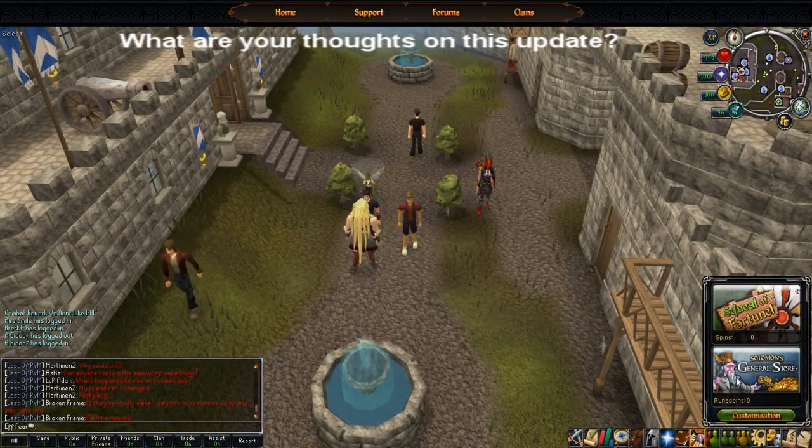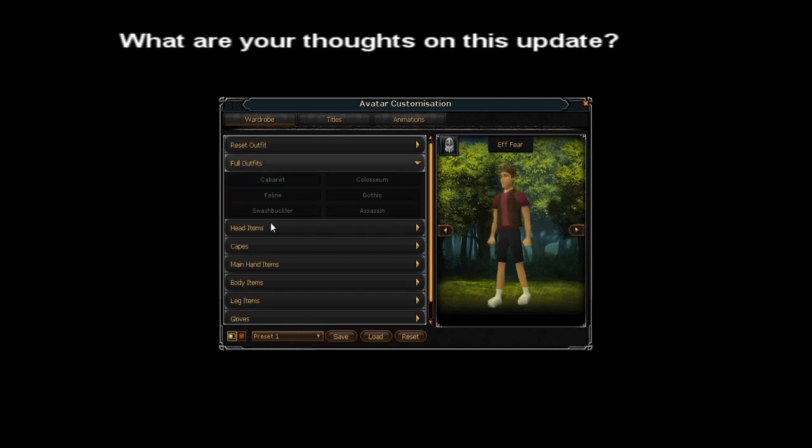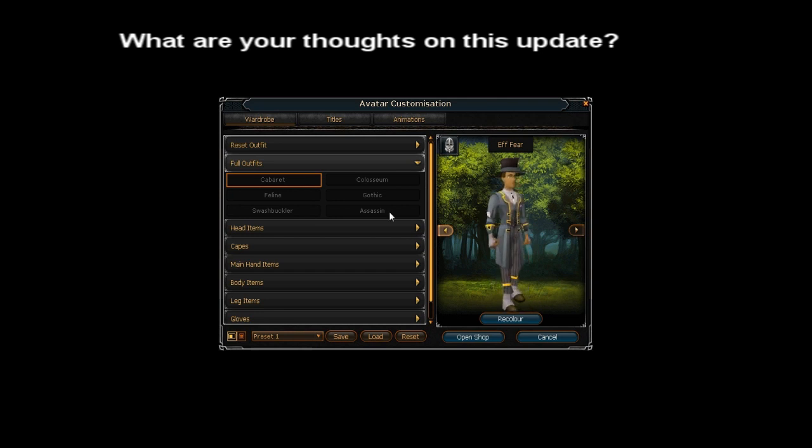So I'm guessing Solomon's General Store is just another way for Jagex to make more money. It has a customization option. Basically in here you can buy outfits — cosmetic items that Jagex thinks will be worth money. For example, they have the cabaret outfit, which I guess is an old classic outfit for people to wear.